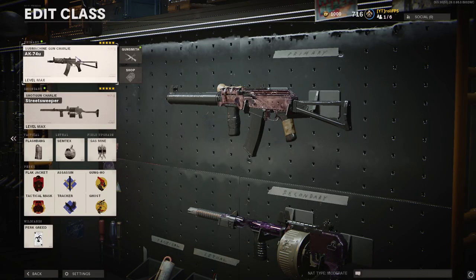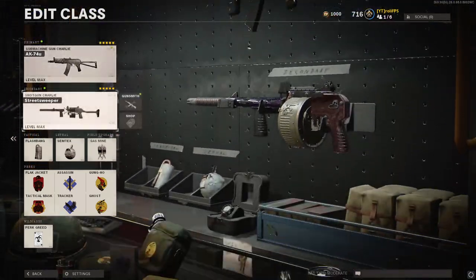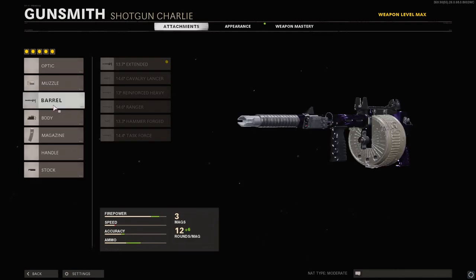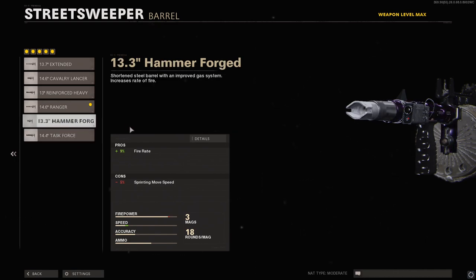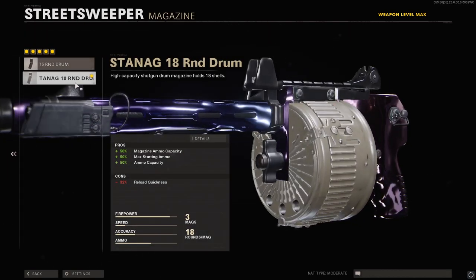Here is the class setup I'm using. For primary I'm using the AK-74u, and for secondary the Street Sweeper shotgun. For attachments on the Street Sweeper: I use the Duckbill Choke, which gives you a wider pellet spray. For the barrel, the Ranger Barrel, because it gives 30% more effective damage range, which you need in hardcore since enemies are already one-shot — so you don't need the Task Force barrel for extra damage. For body, the Laser, which gives more hipfire accuracy, which is great for the Gung-Ho strategy.